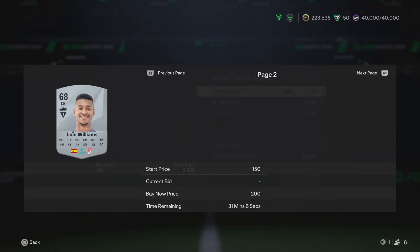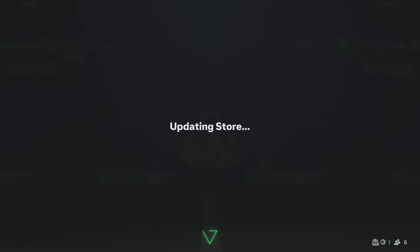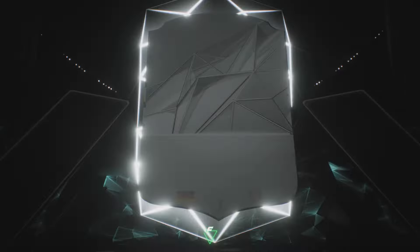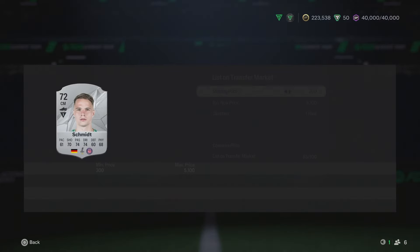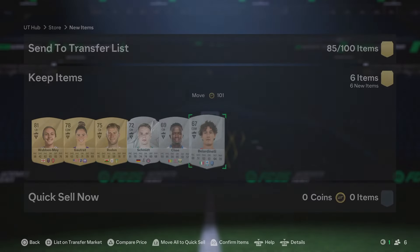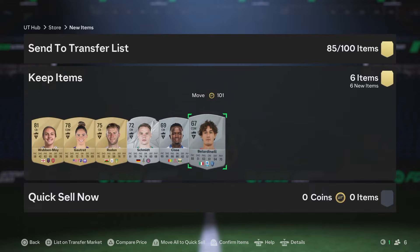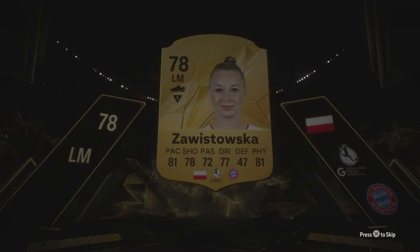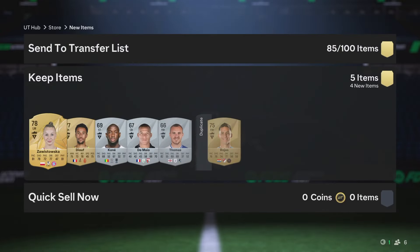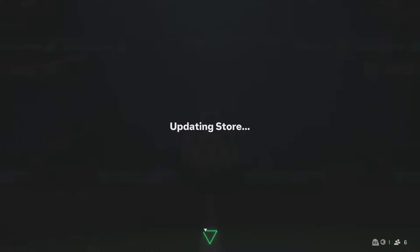You kind of want to check your silver players — at some points they will be higher than other times, but we're just going to store that for now. I don't really mind what we get out of these small electron players packs, but it's just nice stuff for the club. When Marquee Matchups comes around, you can make a decent chunk of coins, especially from silver players — they just go absolutely wild. Basically free stuff there.